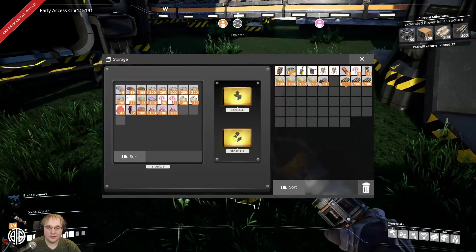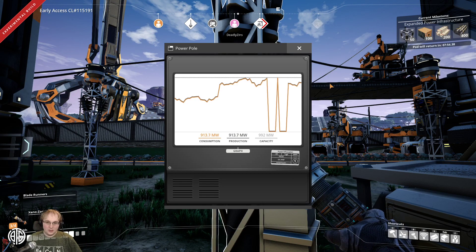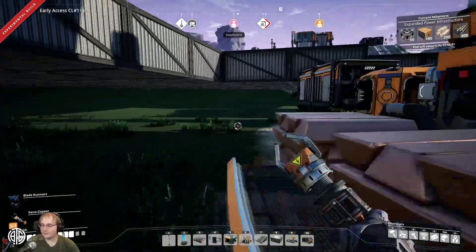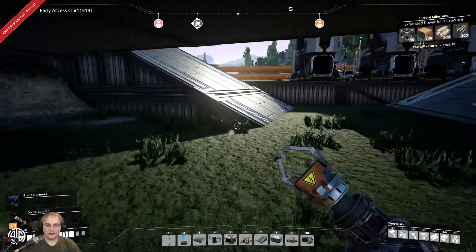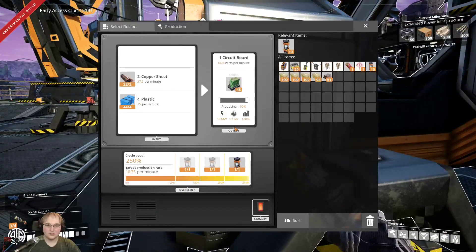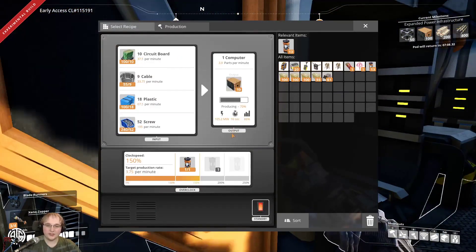We spiked — holy crap! We're running at 880-890 out of... I just took the overclocks off the manufacturer so we should be okay. We're back down. I'm producing computers with the manufacturer and the assembler, and this assembler is overclocked to 250% — it's taking 65 megawatts on its own. Wow.